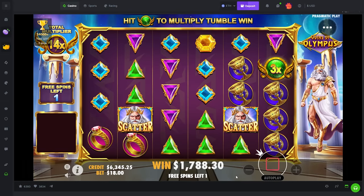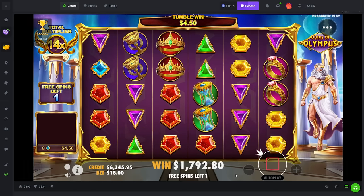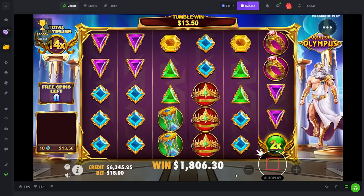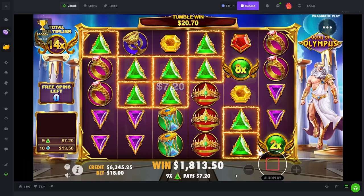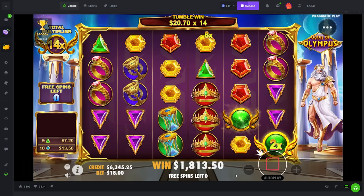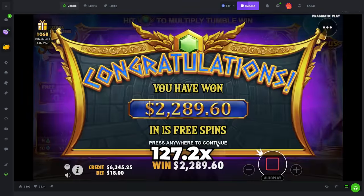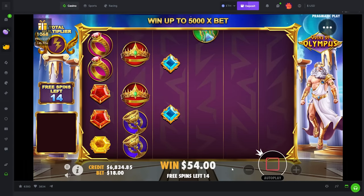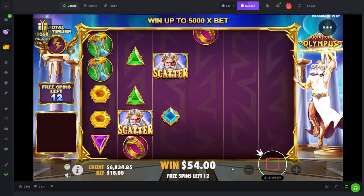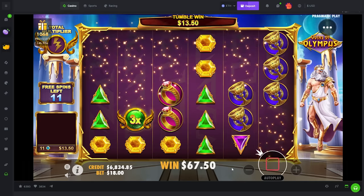Now hit. Reds — please end it with a hit, Zeus. Purples — that's all we got. We gotta run it back, it was profit. Not a lot — $500 profit though. I was gonna say I would take a re-trigger.